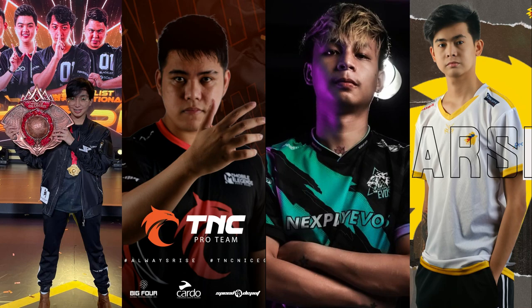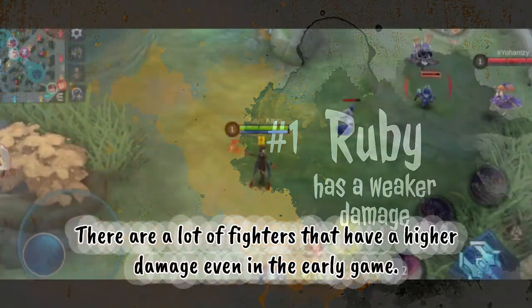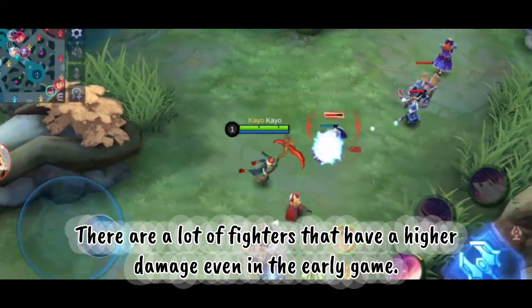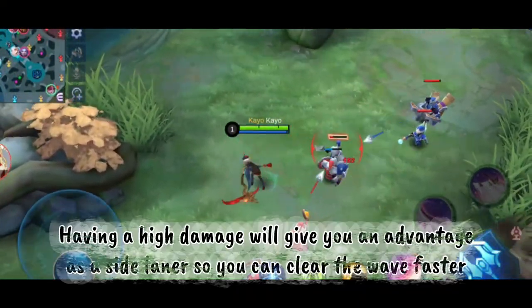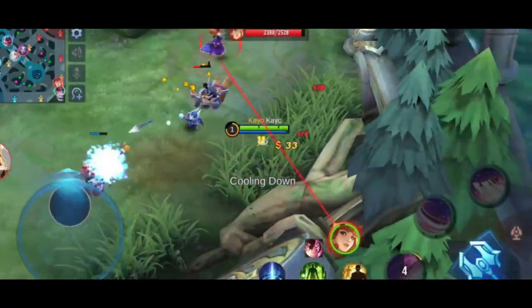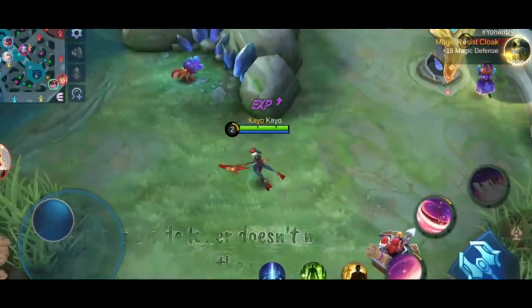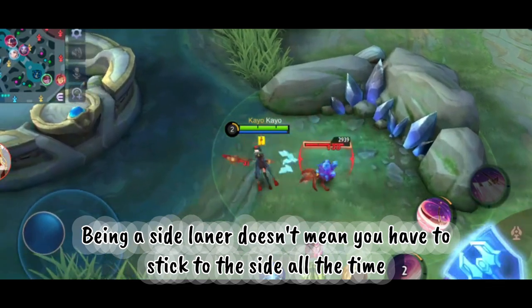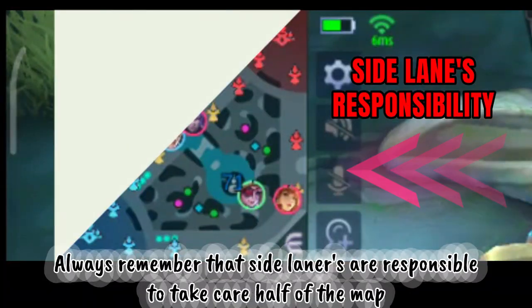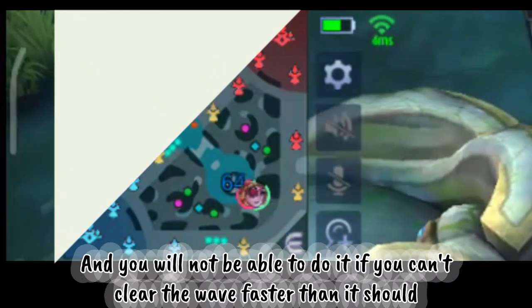But why do professional players use her as a roamer? Here are some possible reasons. First, Ruby has weaker damage. There are a lot of fighter heroes that have higher damage even in the early game. Having high damage gives you an advantage as a side laner so you can clear the wave faster, which means you can roam more freely in the mid lane. Being a side laner doesn't mean you have to stick to the side all the time — side laners are responsible for taking care of half of the map.